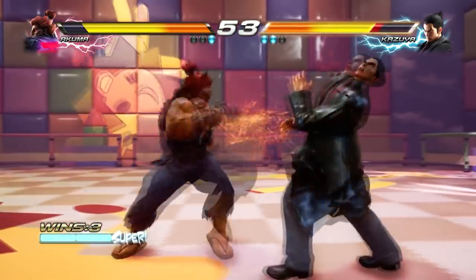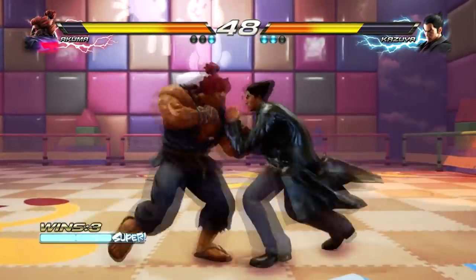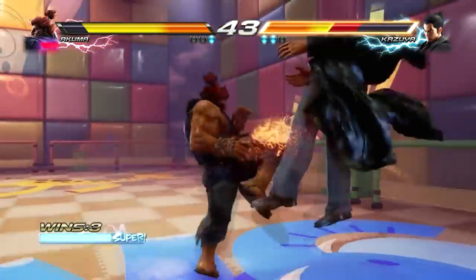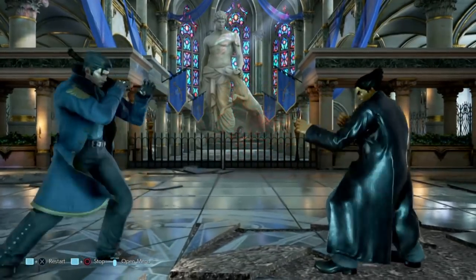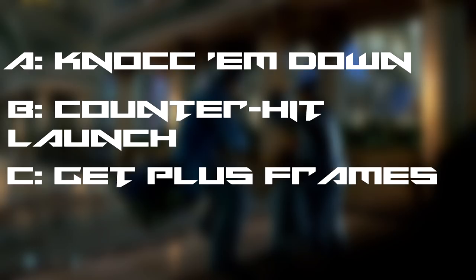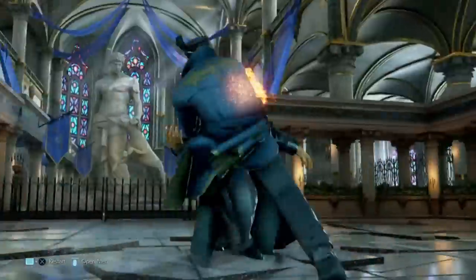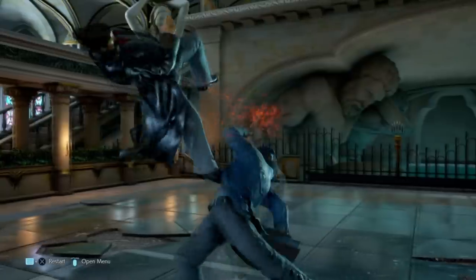I'd be lying if I told you Dragunov's offense is not one of the best in the game. He has the most efficient approach tools I've ever seen, making him perfect for constantly being all up in your face. Always remember to control space with down-forward 4 so you can dictate what pace the match goes at. Then approach them viciously with a running 2 to either knock them down, counter hit launch them, or get easy plus frames. Intimidate them with down 2s to condition them to start ducking, and always grab them to secure damage and set up wake-up situations.